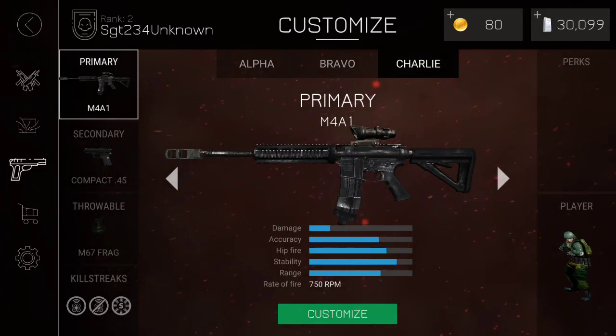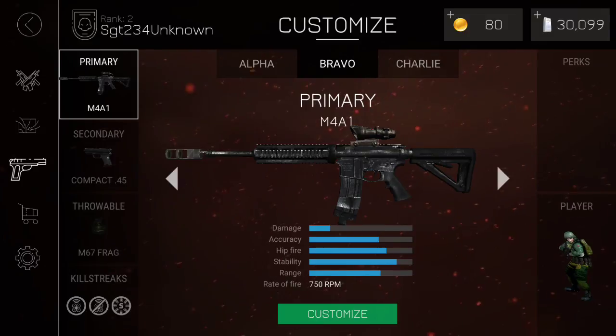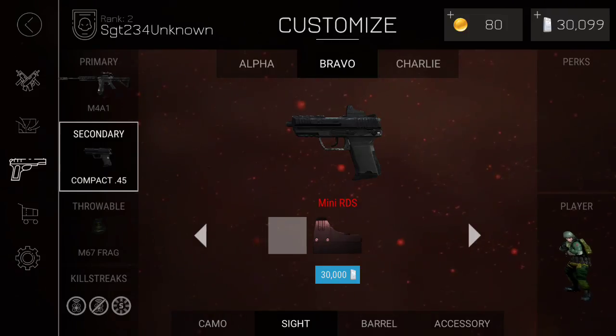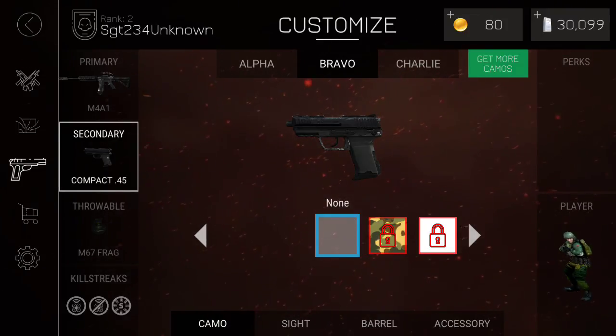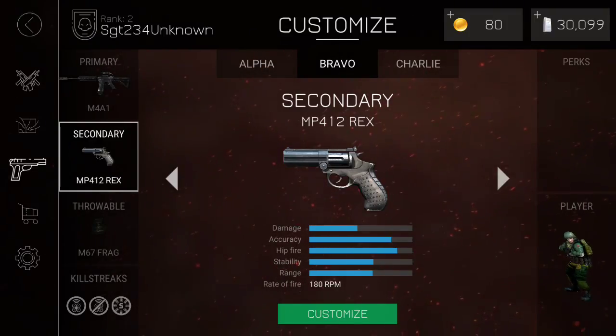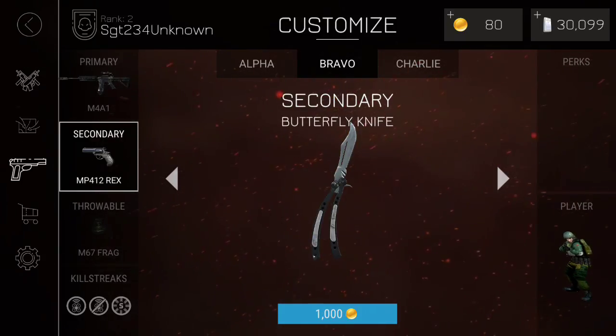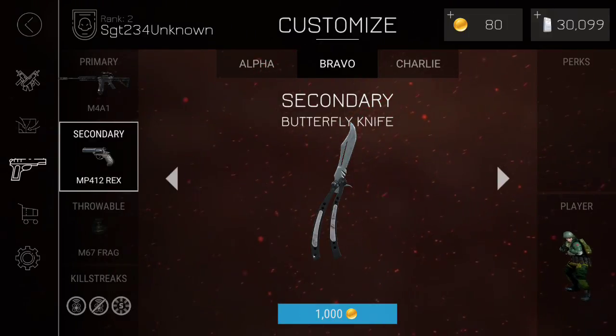Anyway guys, I think that's pretty much it. Peace out — wait, hold on. I've got a Compact 45 here — it's 35. I'm a set this as my secondary in both classes. That's a nice pistol. I'd like to shout out the developer — congratulations and thank you so much for putting a butterfly knife in here. I will definitely be checking that out.